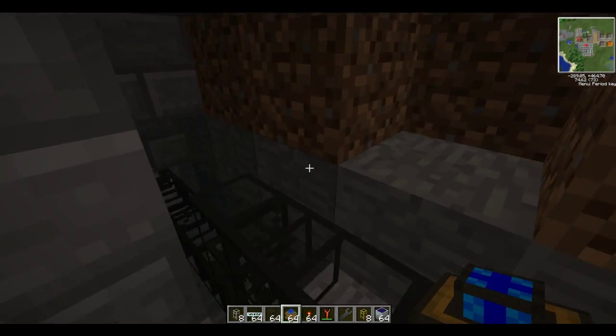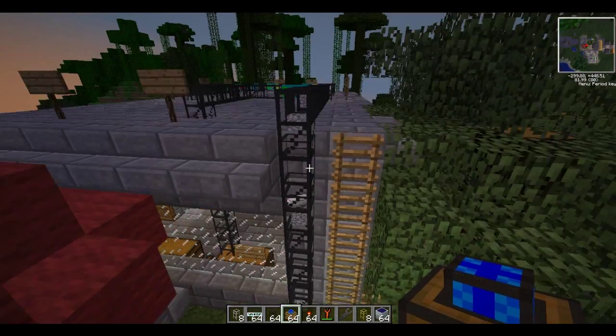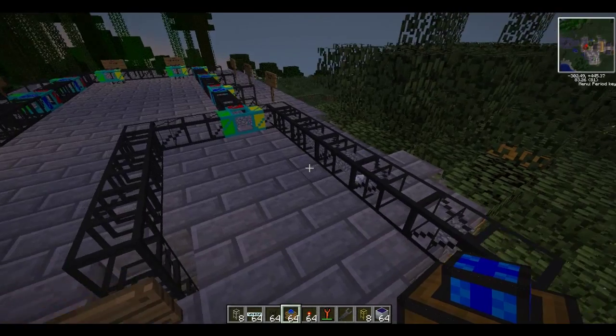And it all travels all the way down there and meets up with the rest. As you can see I am over at my sorting plant, and there's the iron bar — hidden by that cobblestone block.